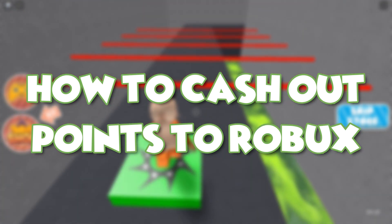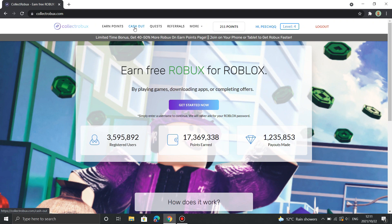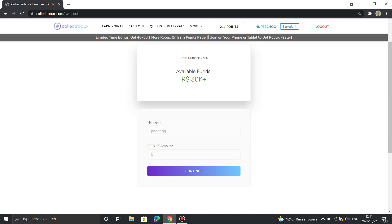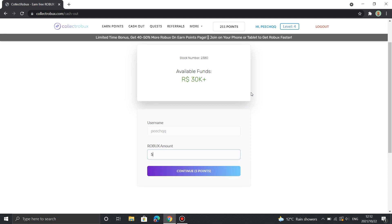Now that we've collected all these points, we want to cash them out for Robux. Head over to the cash out section of the website. Bear in mind the conversion rate: one point is equivalent to one Robux. Make sure your Roblox username is typed in correctly, then put in the amount of Robux you'd like to take out.